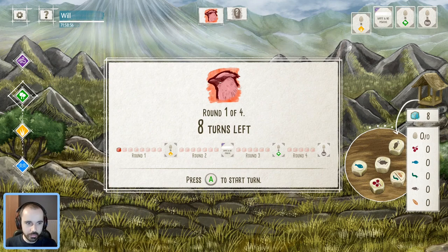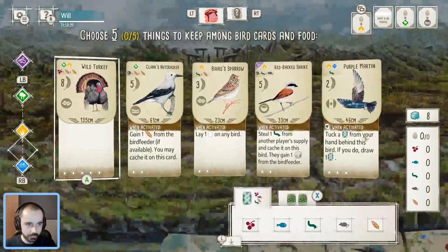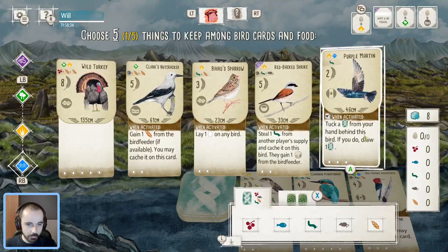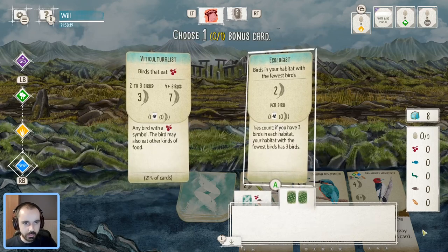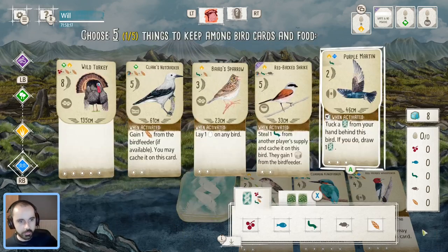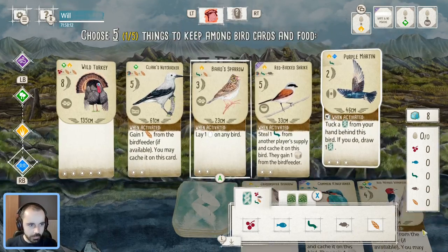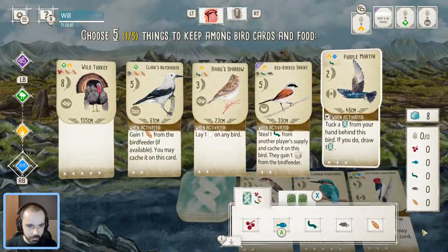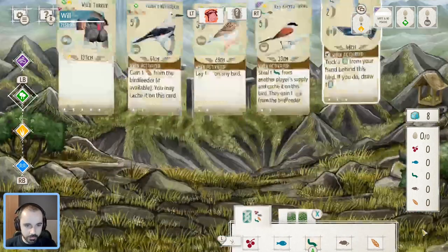We went second in game one, which means we get to go first here in game two. Let's have a look at the starting hand — all things considered, not too bad. Purple Martin, you always like to see that, so that's going to be an instant keep. Likewise, Ecologist is a very good bonus card to go with this Martin. But not really a whole lot else if I'm completely honest, so it might just have to be Purple Martin and a little bit of digging.